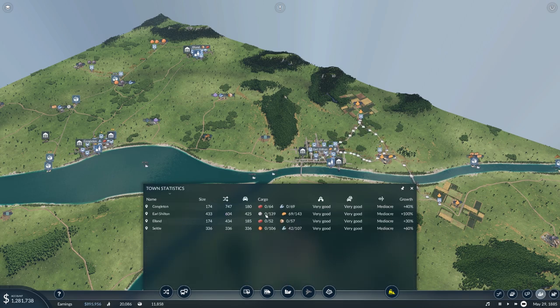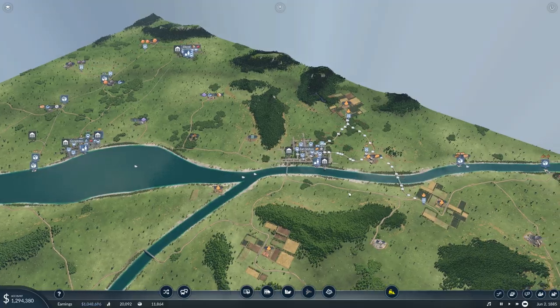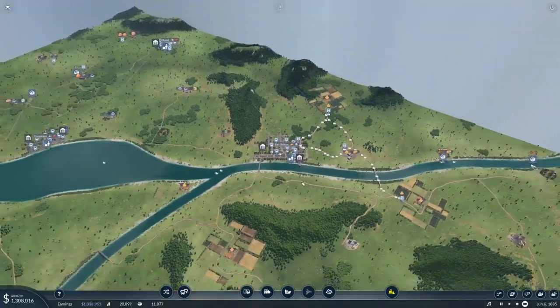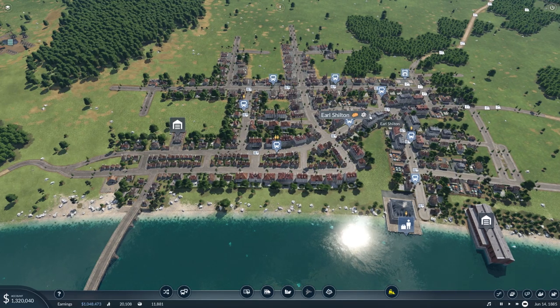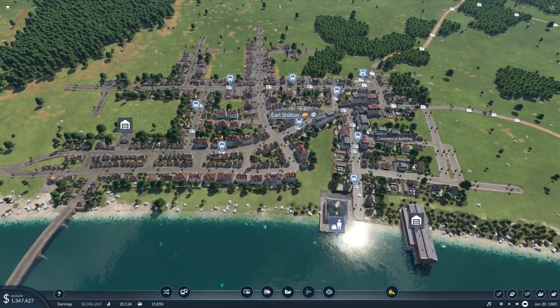Yep, there you go — Earl Shilton machines. It's the only place on the map, or at least a very small part of it, so it needs it. We want to drop it off, but the problem is that dropping it off will be a bit of a problem.